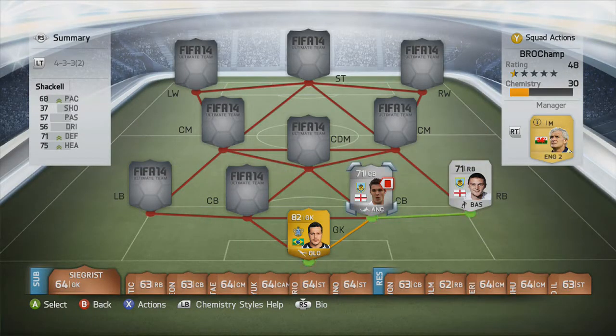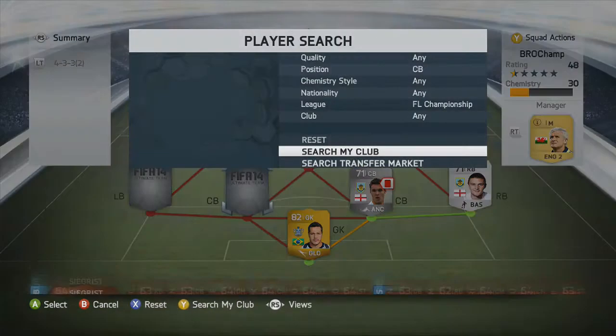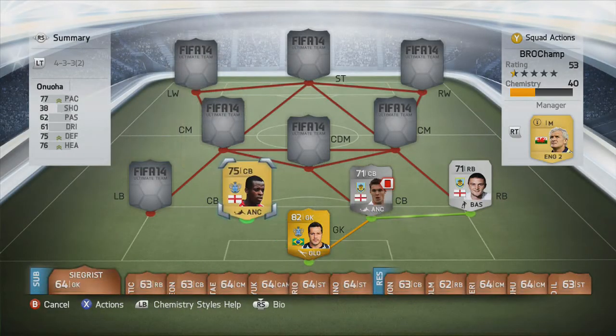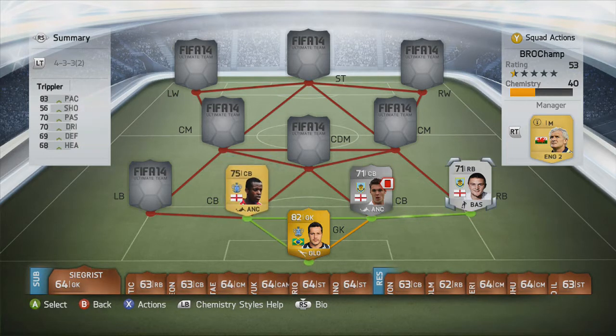At our first center back we have Shackell — again I'm not completely sure how to pronounce his name. He has 68 pace, 71 defending and 75 heading — all around a decent player, though as you can see he has a red card. Alongside him at center back we have another player who I think used to play for Manchester City, with 77 pace, 75 defending and 76 heading. All these players at the back aren't really good at heading — 75 or 76 heading you don't really notice in game.